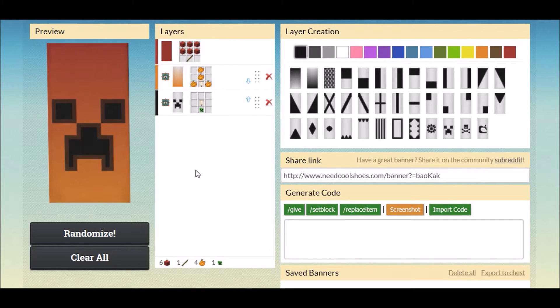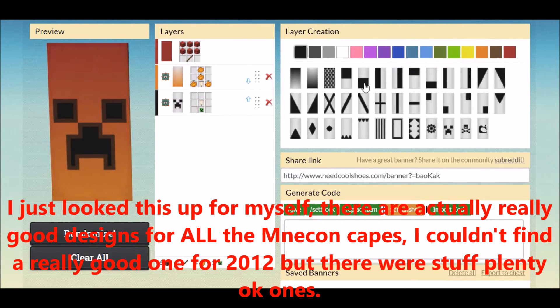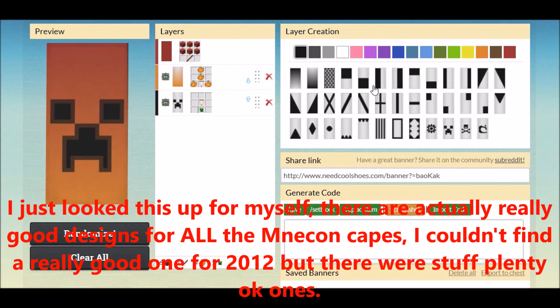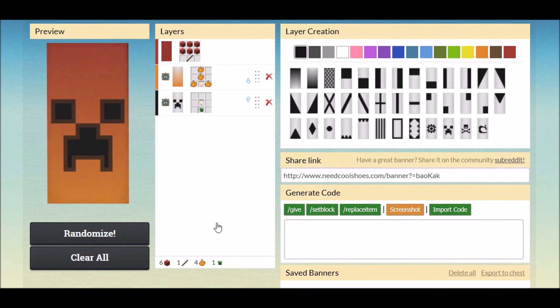I'm not a banner master so I'm not totally sure how you'd do the other capes, but I know it's definitely possible — just Google it. Once you get the Optifine cape I send you, just add this design. That's how you can get free Minecon capes with your Optifine cape. Make sure to click the link in the description to enter the giveaway, and I'll see you guys next time. Bye!